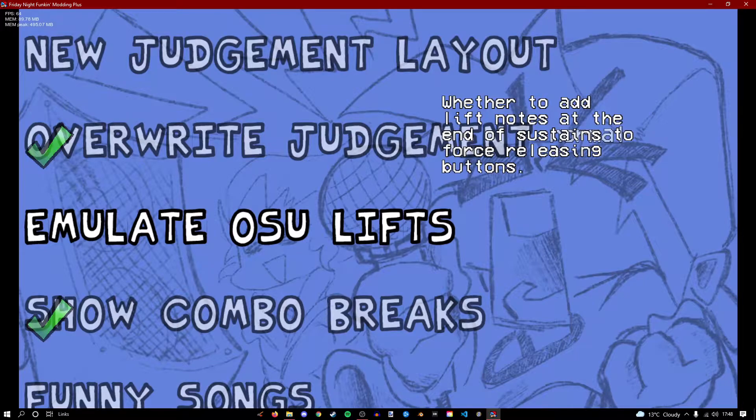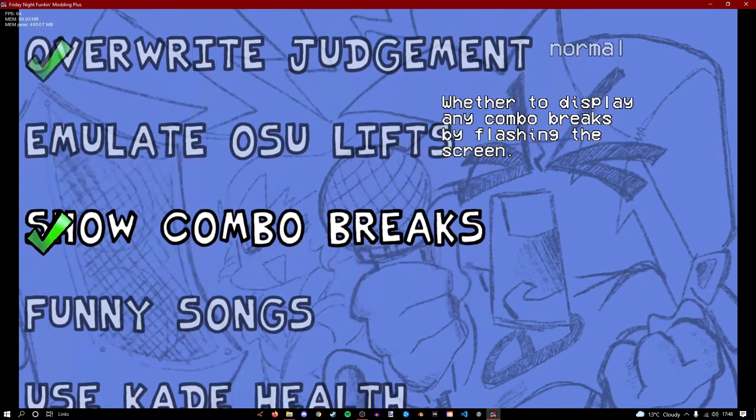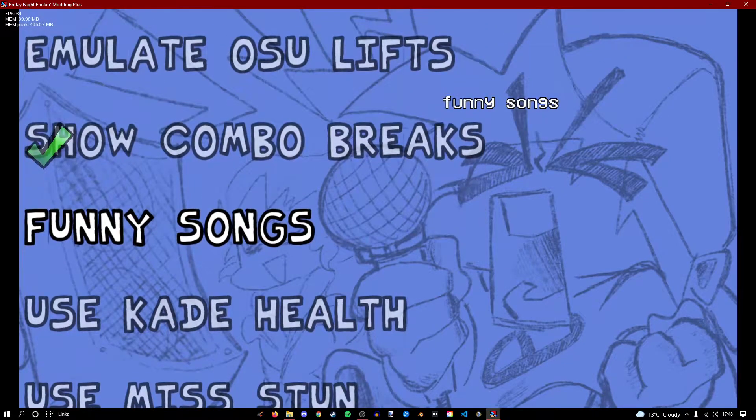Osu lifts basically stops me from holding a note too long. Combo breaks — yeah, it doesn't flash the screen, it flashes whereabouts the arrow you missed is.